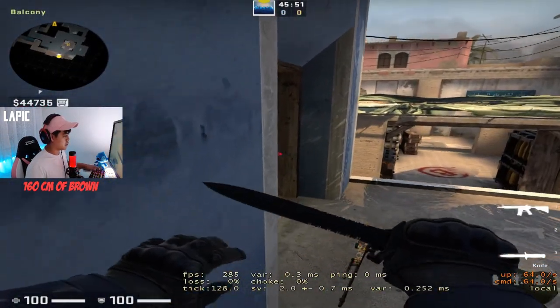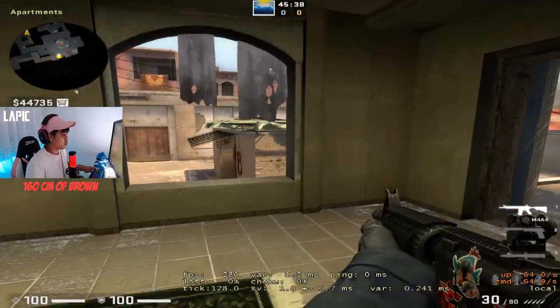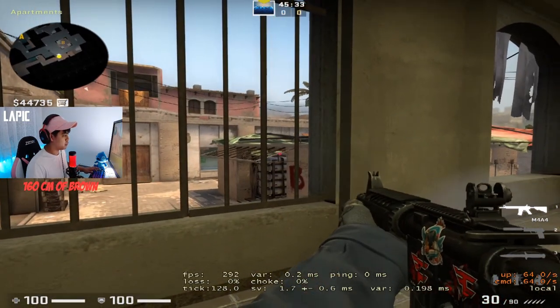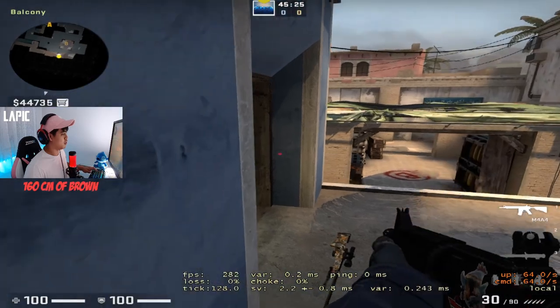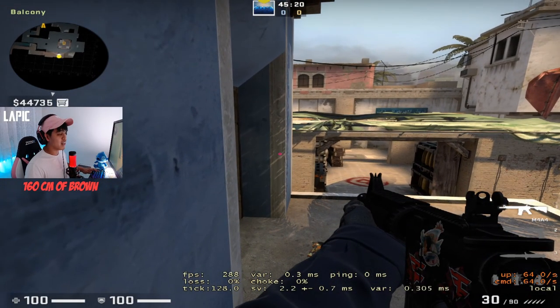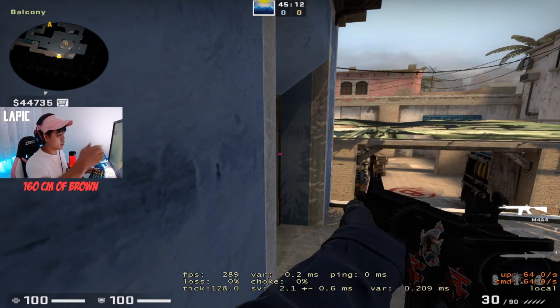I usually like to hold B apps like this over here - this is one of the best spots to hold B because a lot of people are not gonna check you here. There are so many angles to check and they're gonna forget about you. Usually what I do when I hold this angle is hold it of course much wider, because if I were to hold it tighter since my reaction time isn't that good, they're gonna rush out.